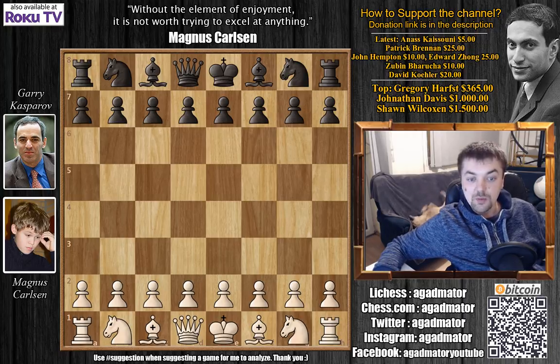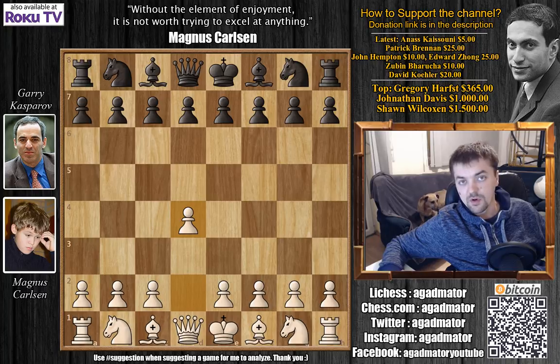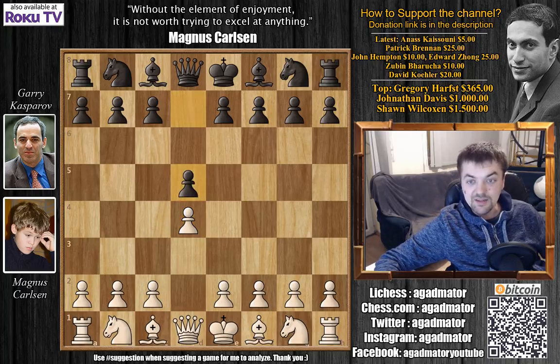Carlsen opened with d4, but as you'll see in the video, Garry Kasparov wasn't at the board. He was late for this game and I think he left Carlsen wait for about half an hour before he showed up. So when he finally got to the board, he played d5.